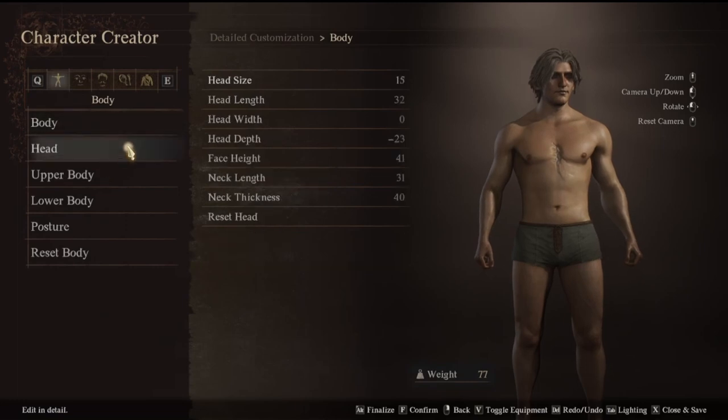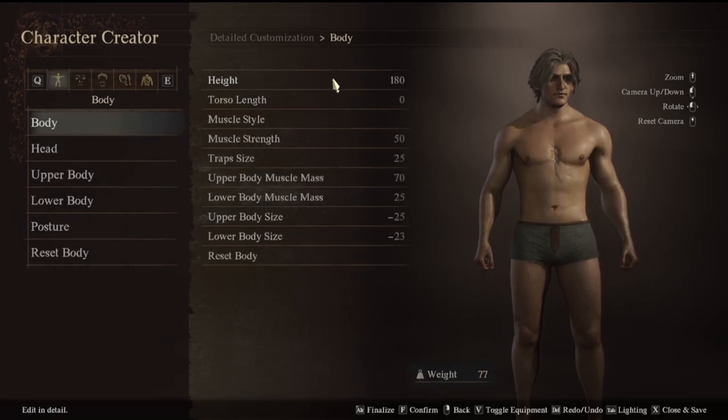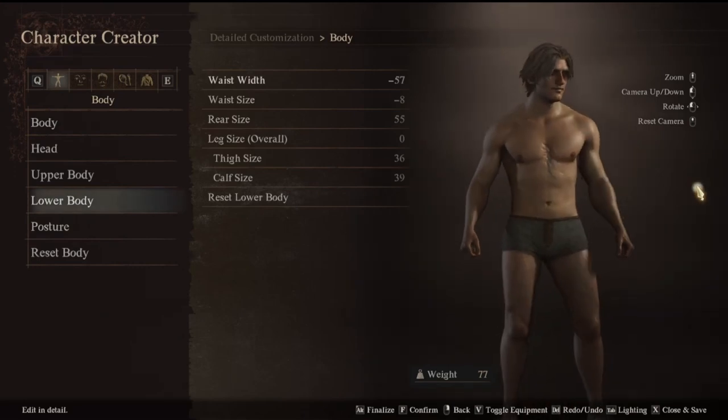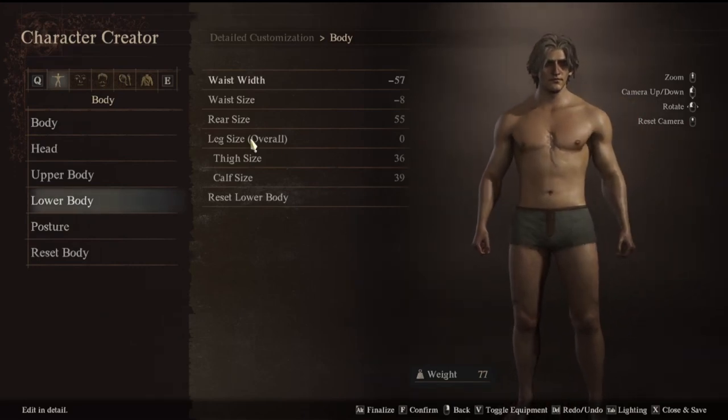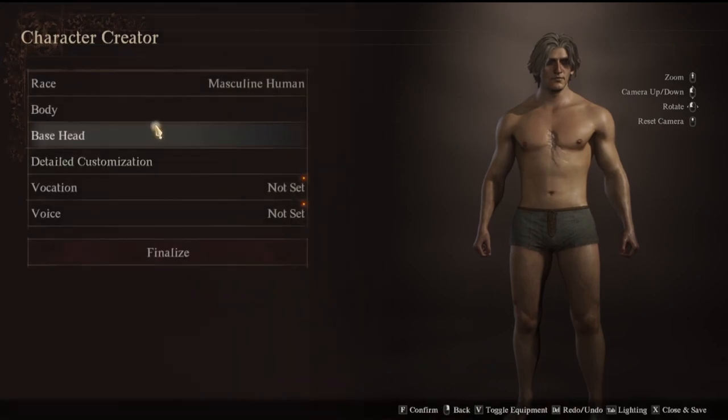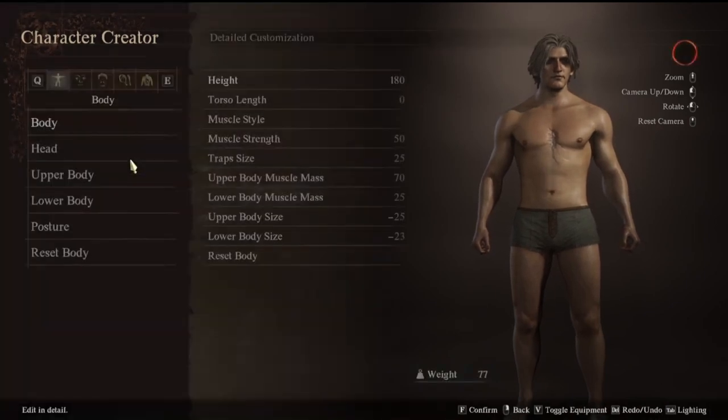Detail customization — let's see what we have. If we click height... not sure how that actually works. Let's go to detail customization.